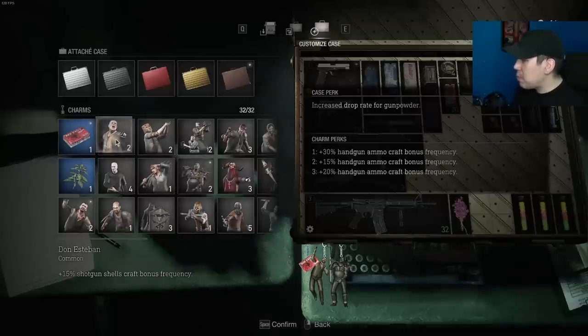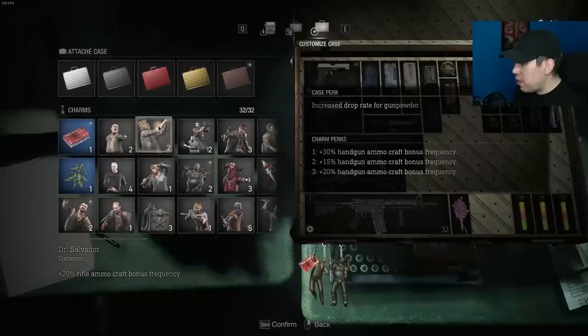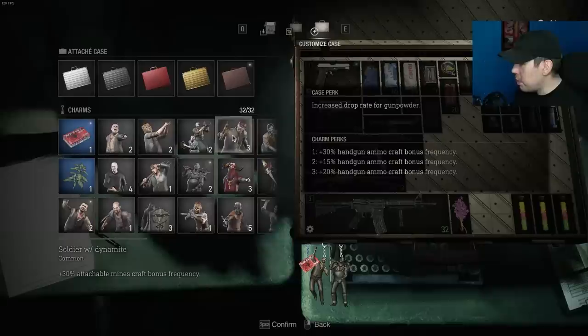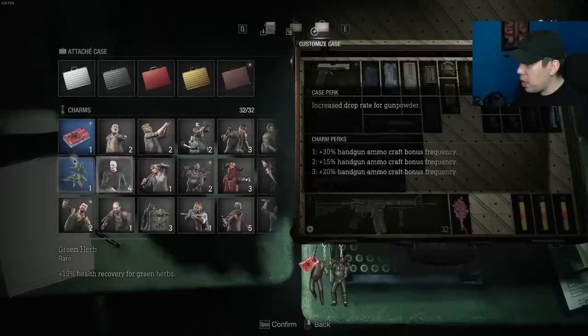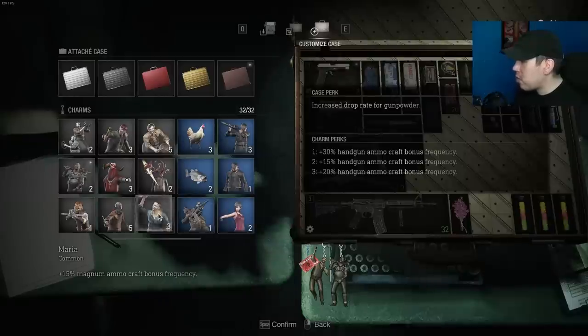Don Esteban gives 15% shotgun shell craft bonus frequency. Zealot with Scythe gives 20% submachine gun ammo craft bonus frequency. Don Diego gives plus 15% rifle ammo craft bonus. Dr. Salvador is another rifle ammo craft bonus. Don Manuel is submachine gun 15%. Zealot with Shield is 20% shotgun. Bella Sister is 20% magnum. Soldier with Hammer we covered. Zealot with Bow Gun is 20% bolts. Soldier with Dynamite is 30% attachable mines bonus craft. Leader Zealot is plus 10% health recovery for green herbs — pairs with the green herb charm. Soldier with Stun Rod is 15% bonus craft. Isabel is 30% health recovery for vipers, and Don Pedro is 40% health recovery for vipers — those two pair very well together. Maria is 15% magnum ammo craft bonus frequency.